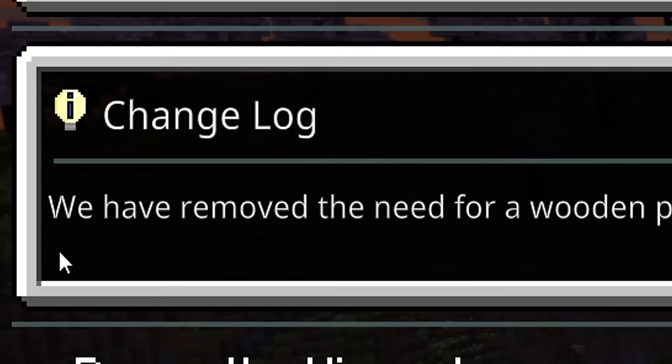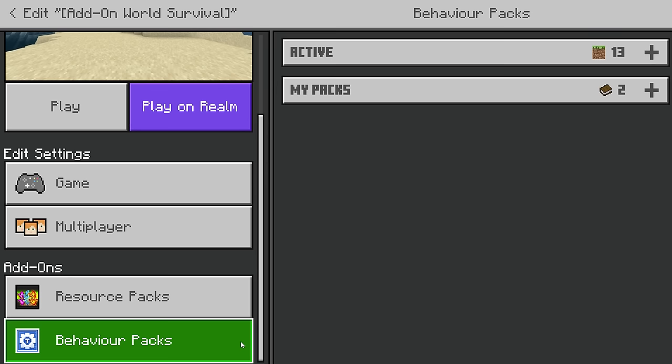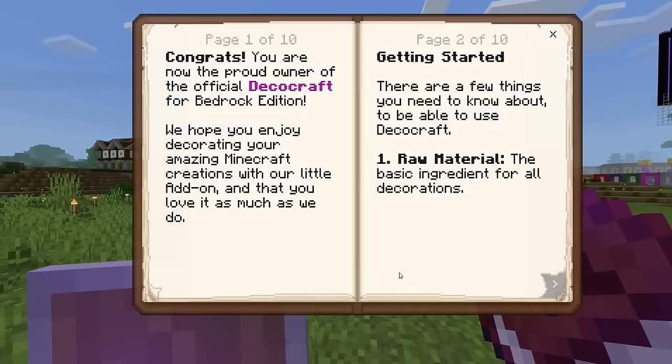There was also an update for this add-on making it a lot easier to pick up decorations in your world. We are going to be combining this add-on with another furniture add-on to see how this works. Just turn on the Behaviors pack and it should automatically enable the Resource pack. As you would imagine, this add-on also comes with a book explaining everything you need to know.